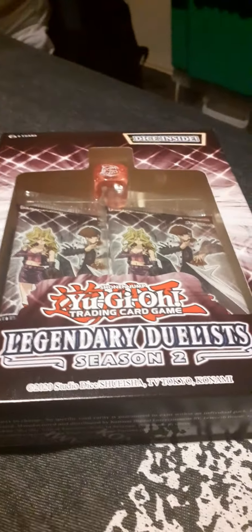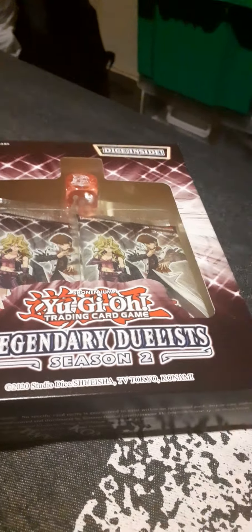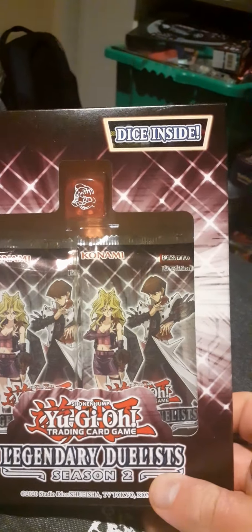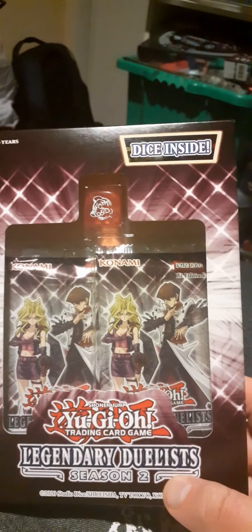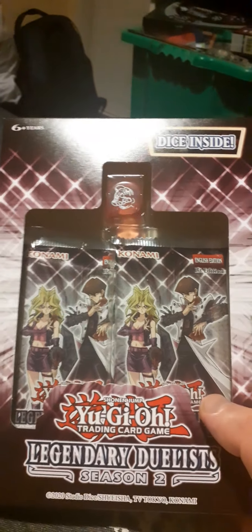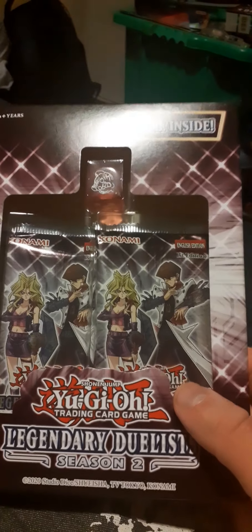Hey, Wid here, and we've got a Legendary Duelist Season 2. It's got a cool dice. This one's Baby Tiger, basically. We've got Mai and Kaiba on the front of the pack.